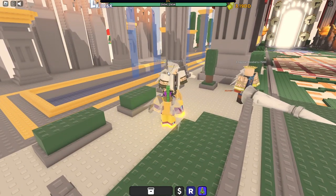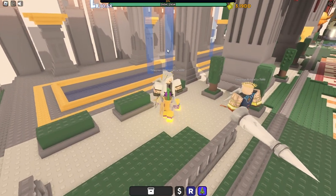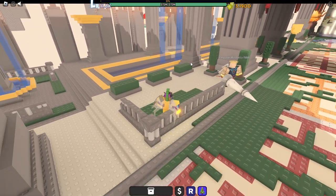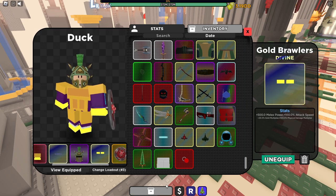The next NPC you're going to fight here — kill them until you are level 50,000. They do quite a bit of damage but you have lifesteal from the Oni Shield, so you'll instantly get your health back. You also punch really fast with the Gold Brawlers.